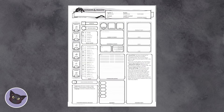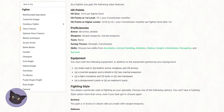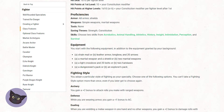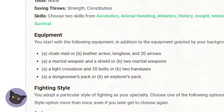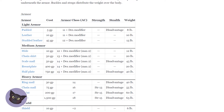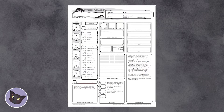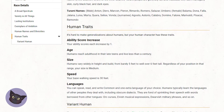Now you want to take a look at what equipment you get. You can always choose to roll for wealth if you want to — find that table in the Player's Handbook as well. Find what armor you start with, if any, and what weapons and gear. Find the armor, and in its description it will tell you exactly what your AC is. Add that.